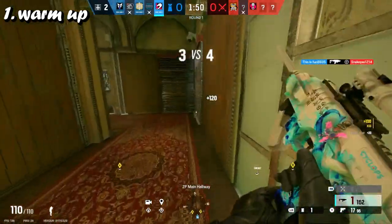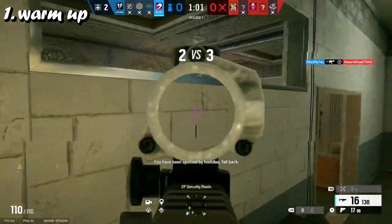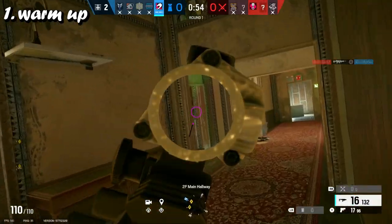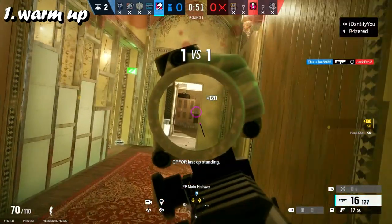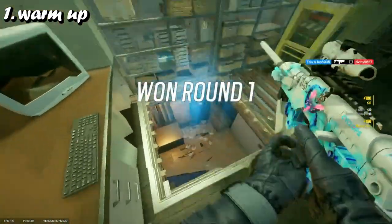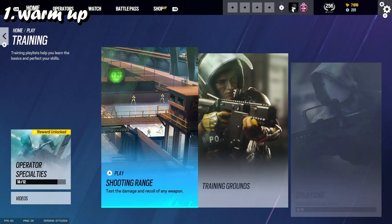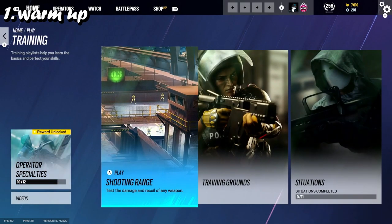When I do coastline, it's a ranked map so you should know your positioning, and it's just a good, quick, easy map. The area to do it in is quite small, so I recommend doing coastline for that. Another warm-up option is doing the shooting range, which now has a third area - I'm actually going to go in and show you what I do in the shooting range.